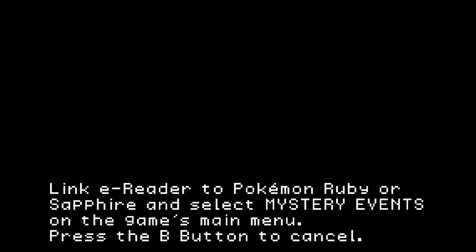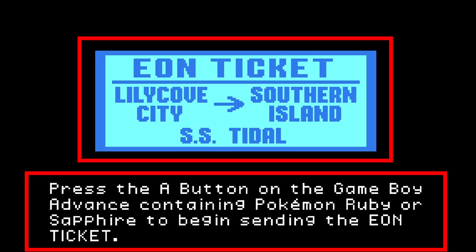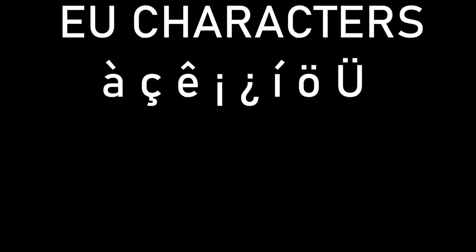Now let's take a look at what the e-reader's actually doing. I have to change two things: the text on the e-card itself, and the sprite of the Eon ticket, and I'd like those to be in the native language if possible. Replacing the text is simple — it's just a matter of taking my translator's text and putting it there instead of the English text. However, none of the special European language characters exist in the Eon ticket file, as far as I can tell.